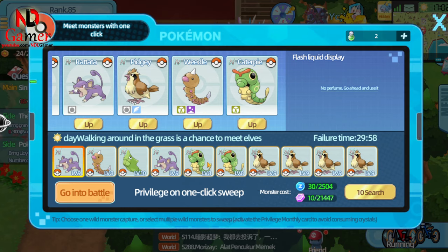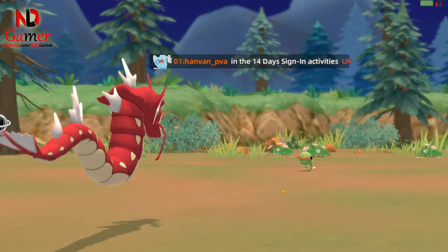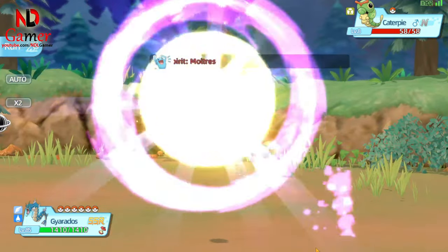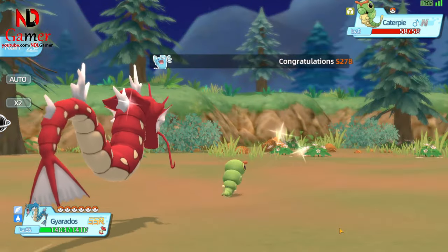The first step is the Caterpillar Pack opening phase. All players on the server will work together to collect 100 Caterpillar Packs. Once this goal is reached, the Caterpillar Evolution Path will officially unlock, and we can move on to the next stage.